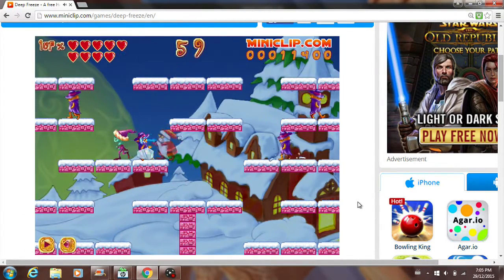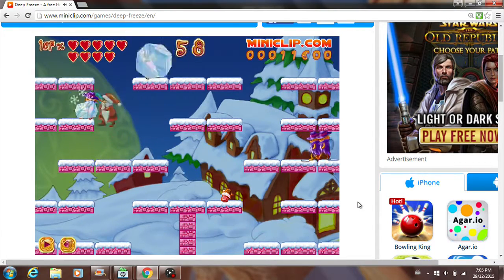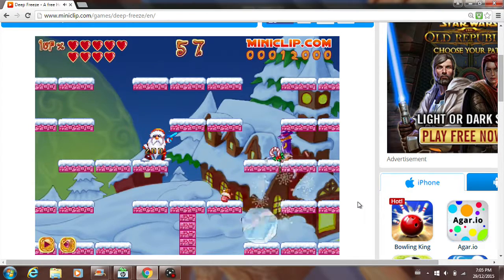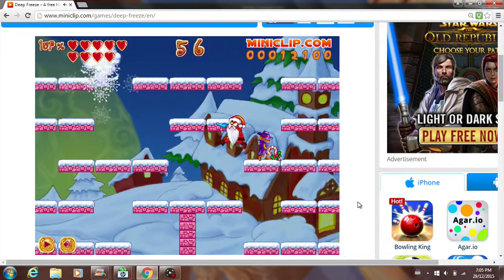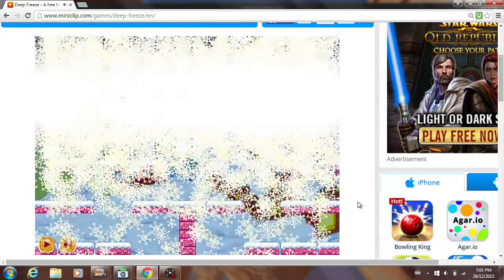And you also get introduced to new enemies as you play along. Also guys, good news — TestGamerVlogs uploaded a new video, so his schedule is going back to normal. Sometimes these things will drop power-ups. That bell is obviously not one.